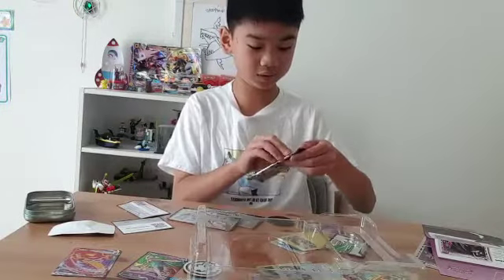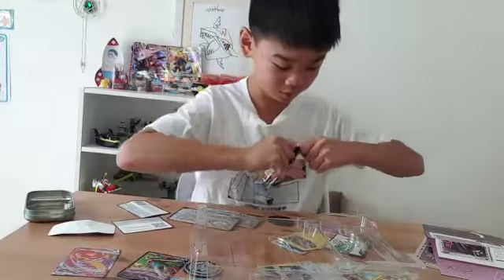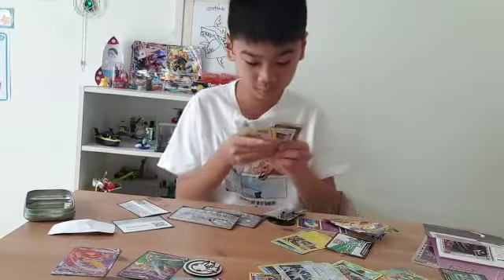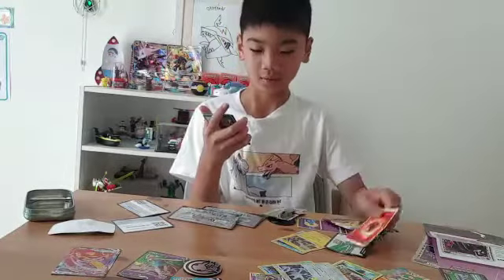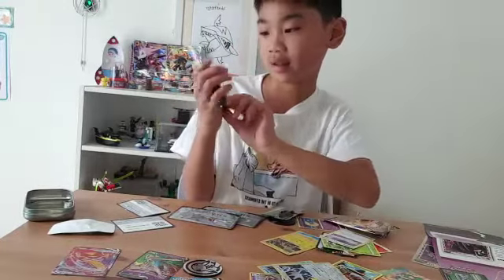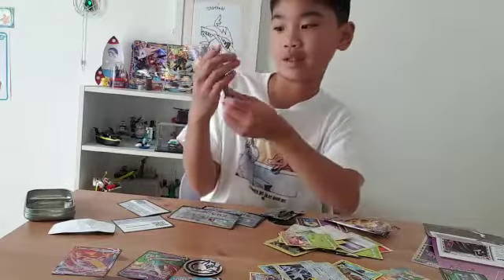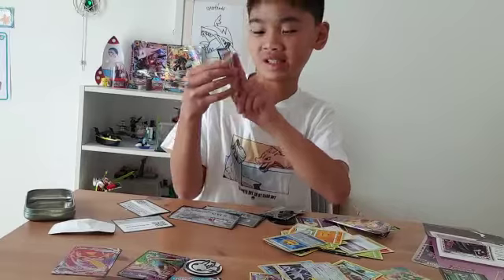Let's open this Vivid Voltage packet. We got a Fire Energy, a Kayana, a Clint's Turbath, a Galarian Stunfish, a Vert Blob, a Ruck Ruff, a Till Coal, a Yanra, and a Wooper. And a Rocky Helmet. And the rare is Don Perl Hand.